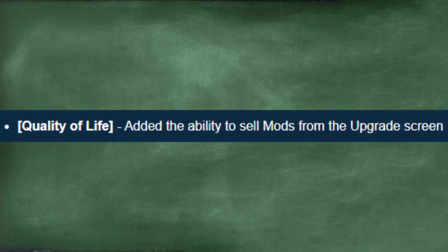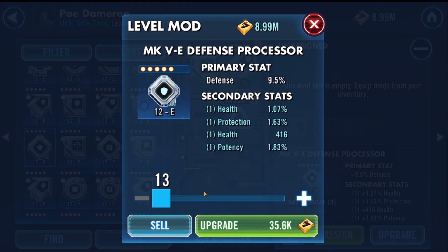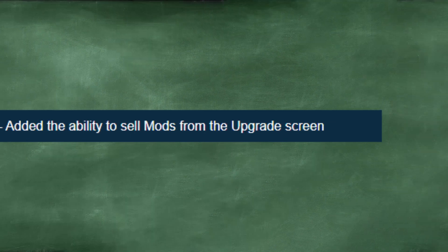I wanted to put out a quick video to address the new sell feature that CG recently added, and how it relates to this guide and the method that I've been teaching. After doing some testing, I've come to the conclusion that my locking method is still better for working in bulk. There are a couple of reasons why, so let's get into it.